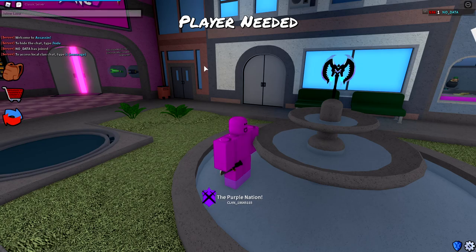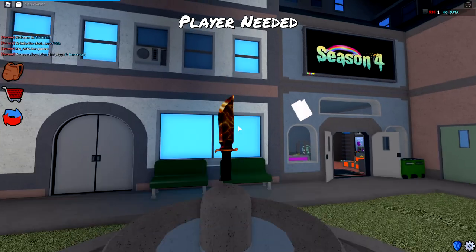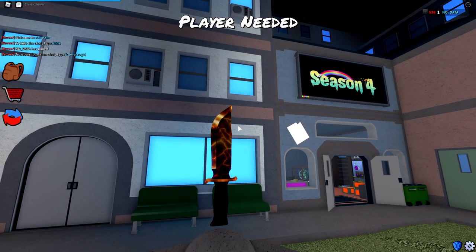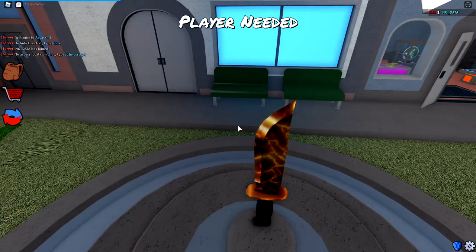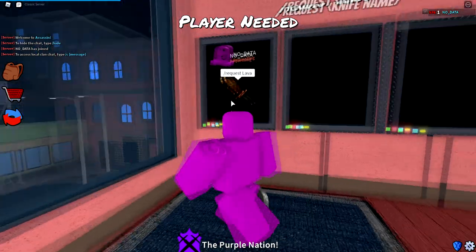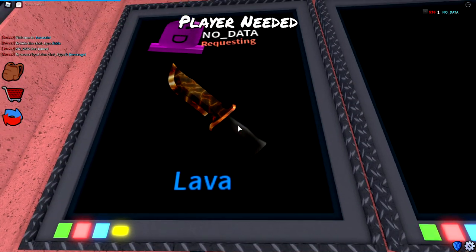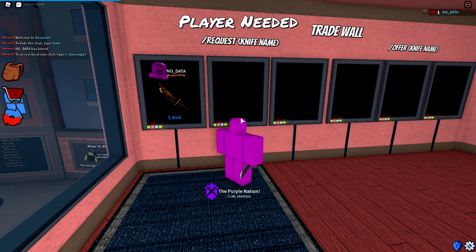There is also one secret rare. If we do slash view lava, you can actually see the lava knife — a brownish-orange knife that looks like lightning to me, but I guess it's supposed to look like lava. It kind of reminds me of the Earth exotic but with a bit more detail. If we do slash request lava, you can see that the lava is a rare knife. That's a pretty interesting rare knife.